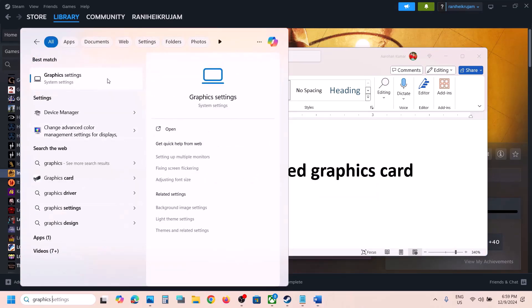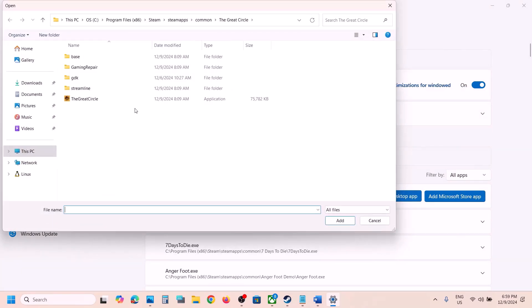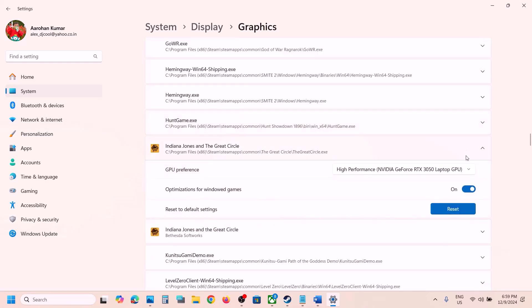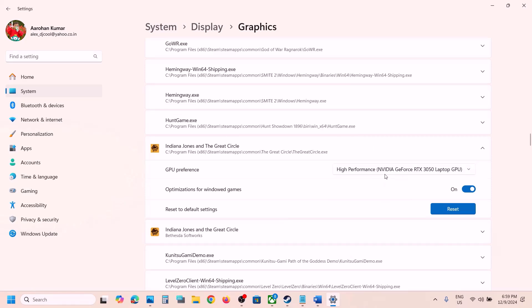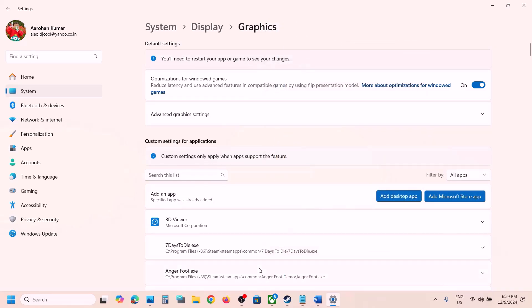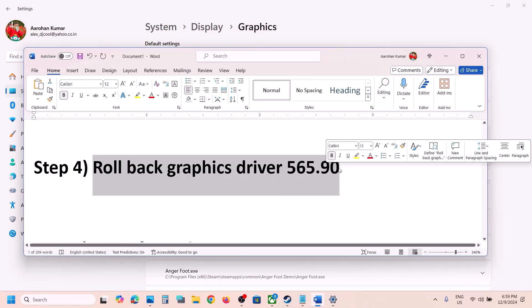The next step is to run the game on the dedicated graphics card. Type Graphics Settings in the Windows search box, click on Graphics Settings, then click Add Desktop App. Go to the game installation folder, select the game exe file, and click Add. Once the game is added, scroll down, find the game in the list, click the down arrow, select High Performance, and your graphics card will be shown — select it and check.